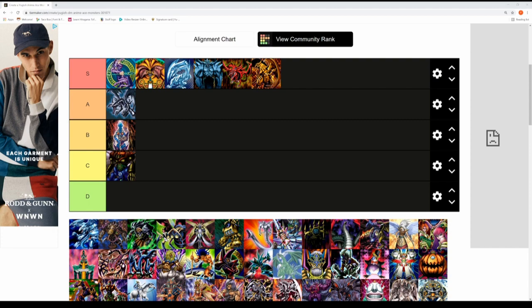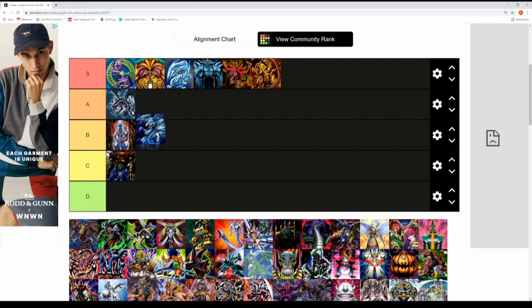Next up is Kaiba's Blue-Eyes Ultimate Dragon — a very powerful card at 4500 attack and 3800 defense. Not as memorable as Blue-Eyes White Dragon or some of the iconic S and A tier monsters. For me this card will definitely go into the B tier.